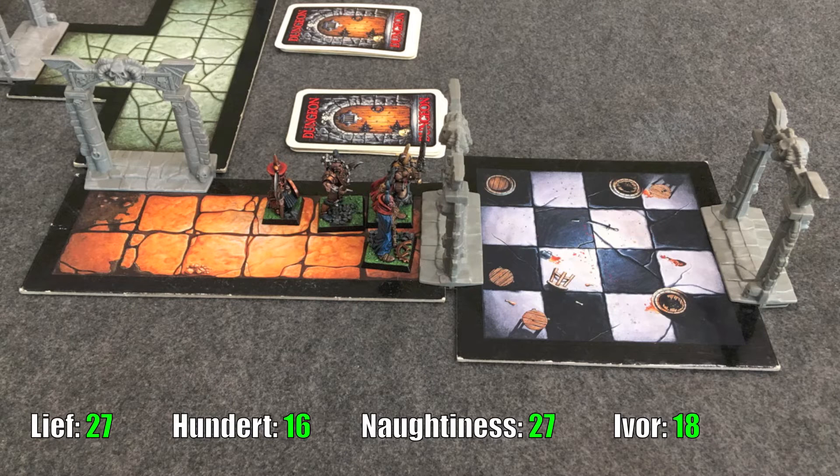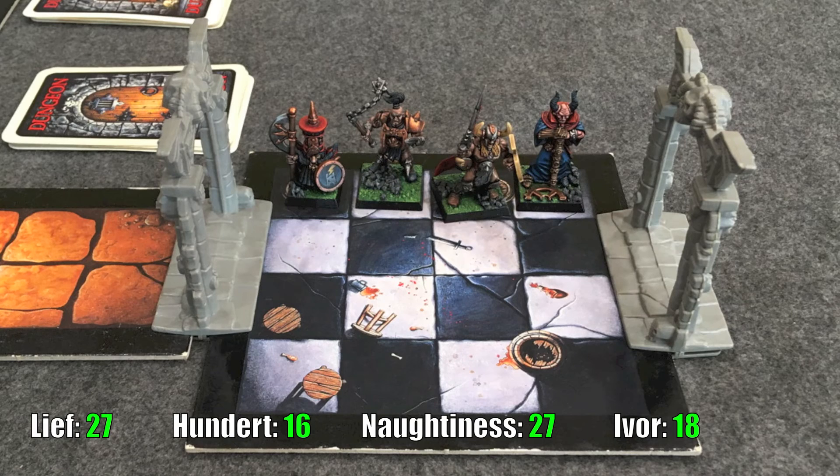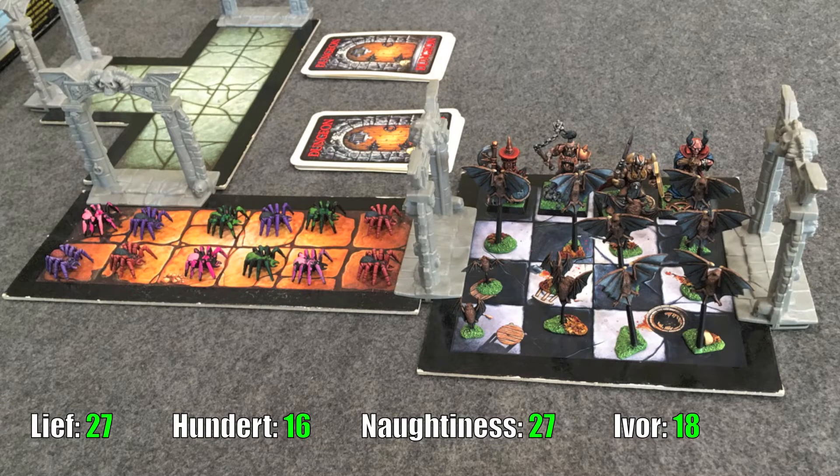Power score five — we explore and get a guard room, so there's going to be an event. Power score four as we file in; we put our backs to the walls. We draw an event card and get a monster. Rolling on the Lair of the Orc Lord level two-to-three chart we get 12 giant spiders and 12 giant bats. The bats get placed first and immediately attack due to the ambush rule, but with low weapon skill and strength they don't pose much of a threat.